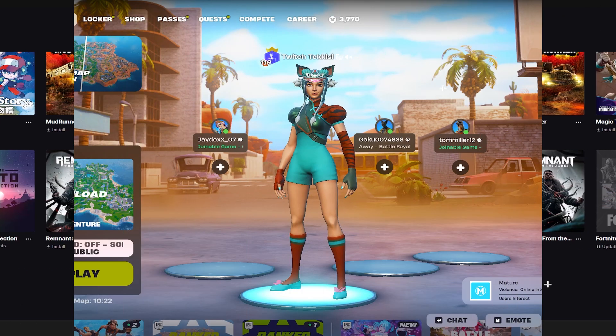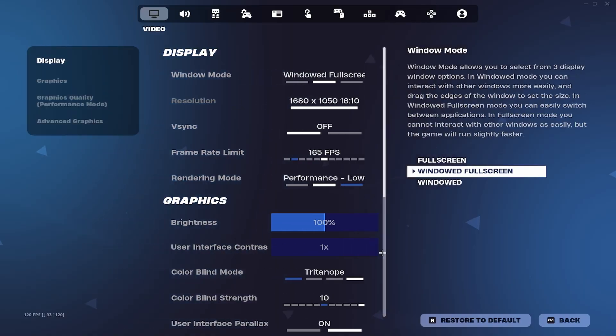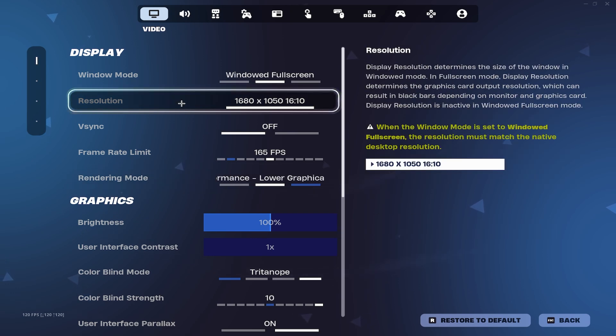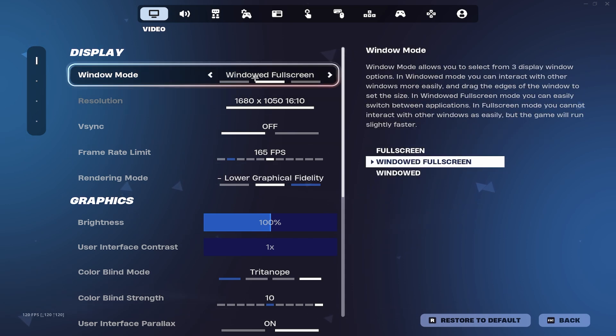Moving on to method number three, we'll be going back into the Fortnite settings but this time in the Display tab. For this method, you want to switch to Windowed Fullscreen. Players like Peter Bot and Asian Jeff both use this because it has been proven to boost FPS and reduce delay.